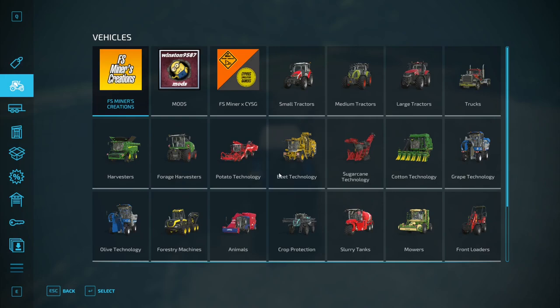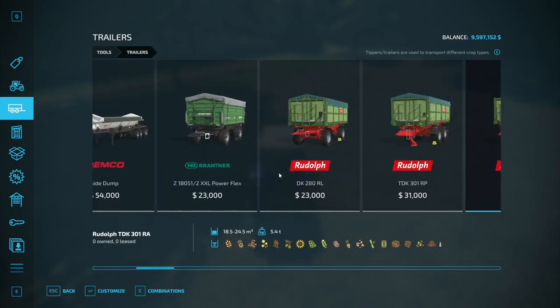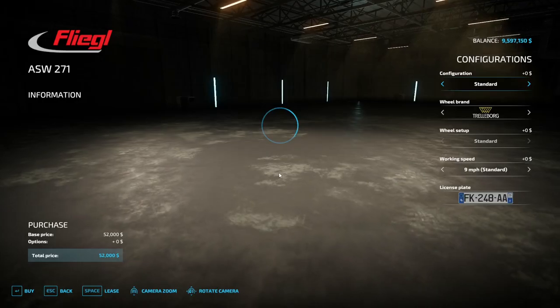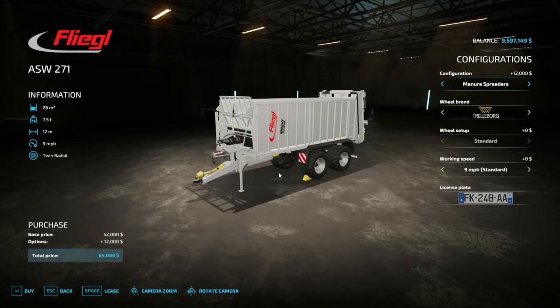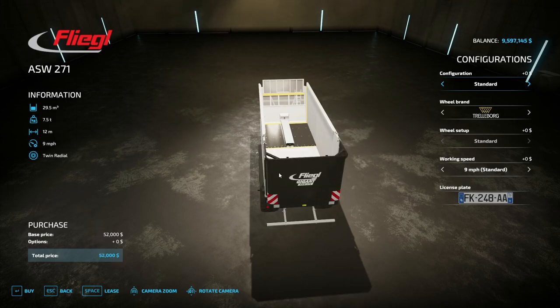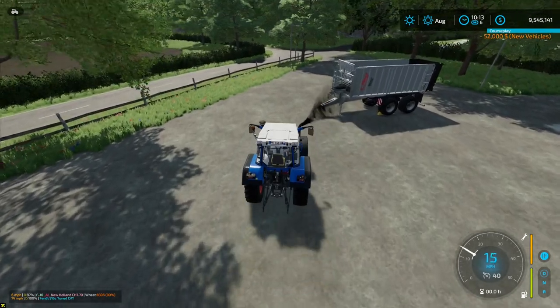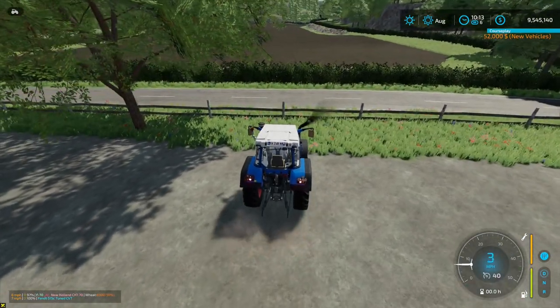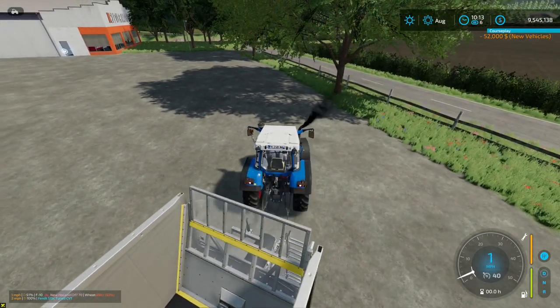I'm going to get the Fliegl trailer. The reason I like the Fliegl is because it doesn't tip or anything - it just pushes out the back, which is great. I didn't know you could get that in a manure spreader too. I also turned off manual attach because there are going to be times when we're in a hurry.